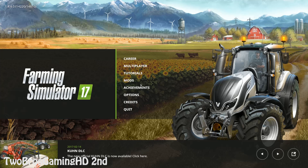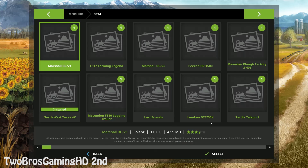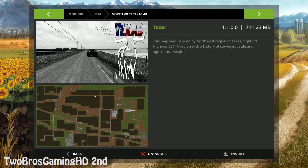I'm in the start screen of the game right here. That's because I saw something in the mod hub like just 30 minutes ago. If you go into the beta mod hub, I just downloaded this map right here — the North West Texas 4x. I think the 4x means it is four times bigger than the normal North West Texas.